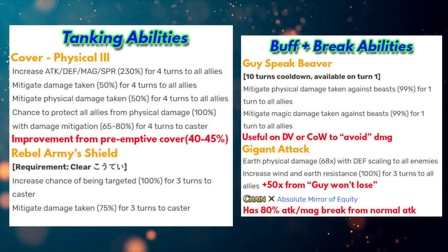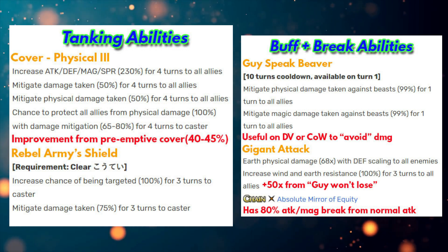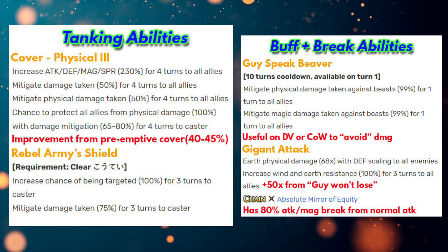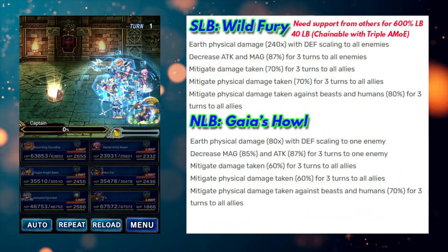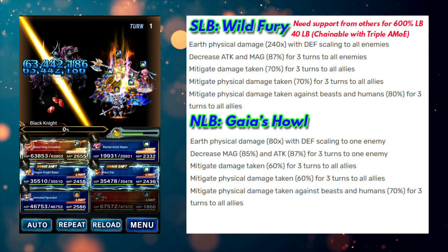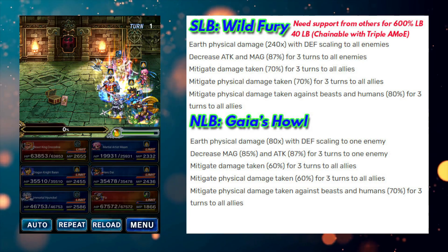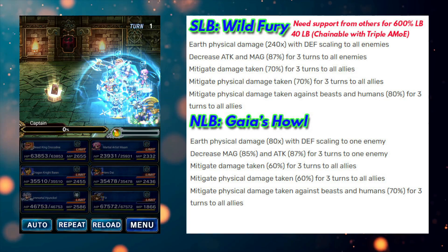You can also use him as a breaker because his normal attack breaks 80 attack and magic. But if you really want to use him as a breaker, I suggest using his normal limit burst right on the first turn, because he can break 87 percent attack and 85 percent magic on the first turn if you make him X+2. That's why it's really important to make him X+2. The damage for the normal limit burst is kind of lacking, but the break and physical damage mitigation are pretty decent.